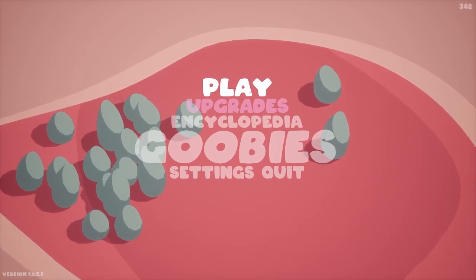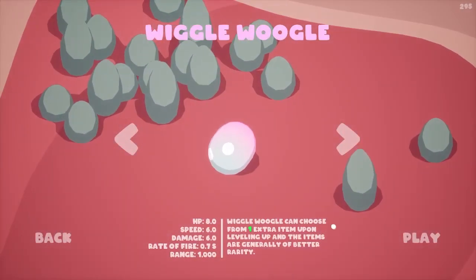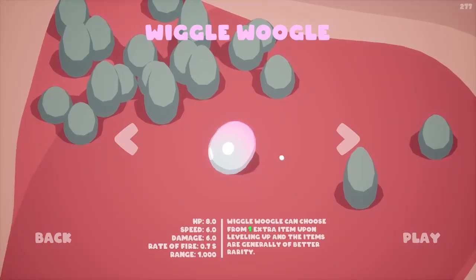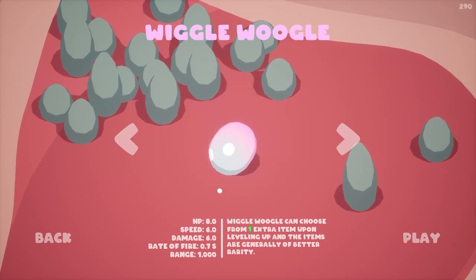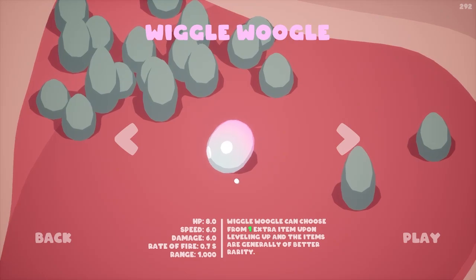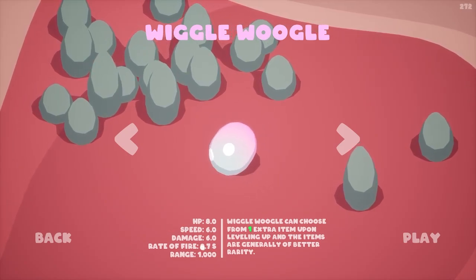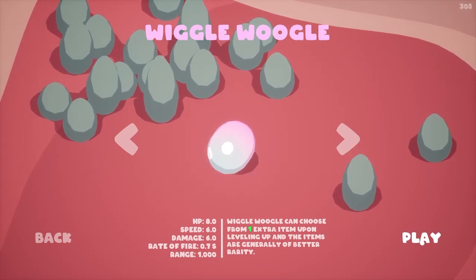You can unlock artifacts, but I don't have any yet. There are also other characters you can unlock — we only have the first one. Wiggle Wiggle gets an extra item upon leveling, which is good, and the items are generally better rarity. He has base HP of 8, speed 6, damage 0.7 seconds fire rate, and 1,000 range. Let's get into the run.